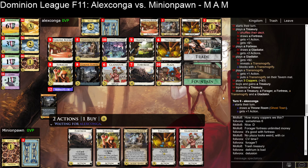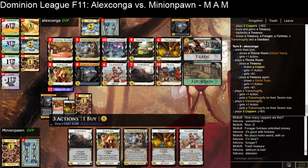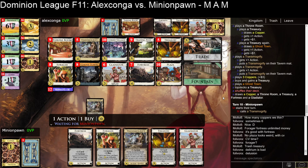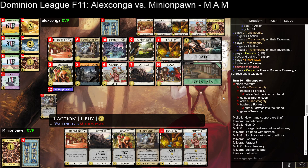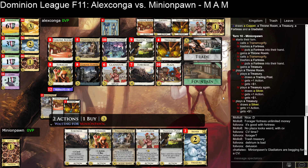Why are we buying more Treasuries? Especially if you're trying to do Transmogrify-Fortress tricks, the Treasuries get in the way of that. Really, Treasury is just an expensive Peddler. Okay, so they're gaining some stuff off T-Mog — grabbed a Throne and another Treasury. They really like these Treasuries. Throning the Treasury — I would have considered Throning the Forger instead.